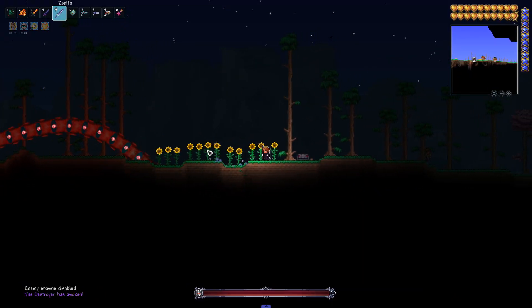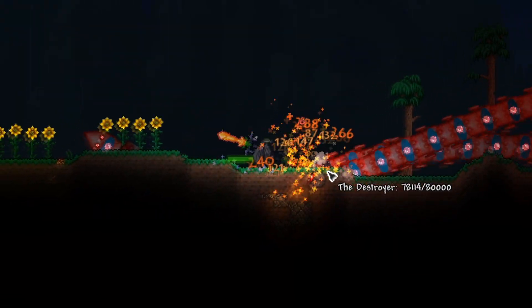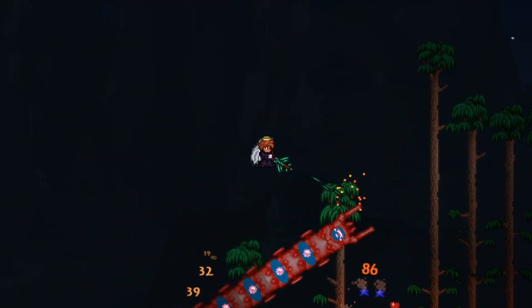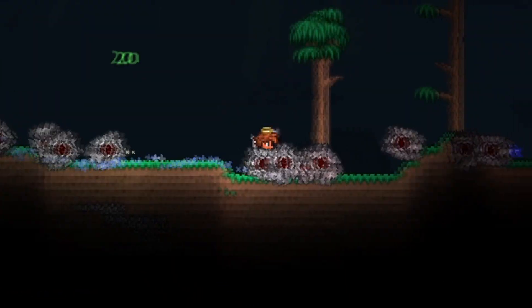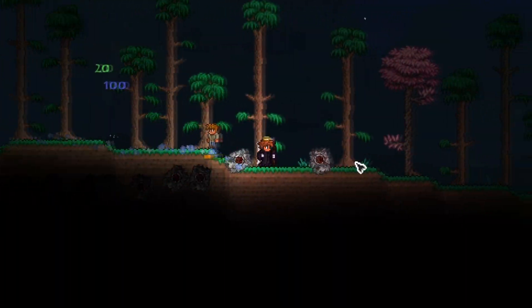Getting into the more proper hard mode bosses, we have the Destroyer of Crewmates — that's what I'm gonna call him. Give me some creative name suggestions in the comments. We have the little probes stuck in their cages — let's deal some damage to him. Oh, we killed him by accident. The Destroyer has been defeated. I didn't mean to finish him off that quick. It's not my fault that the Destroyer is such a weak boss.